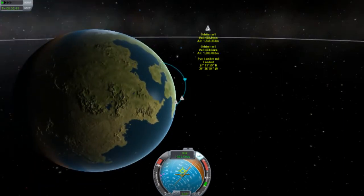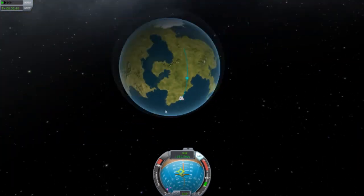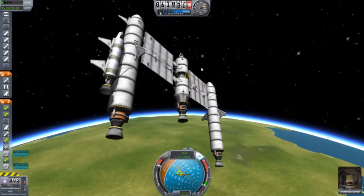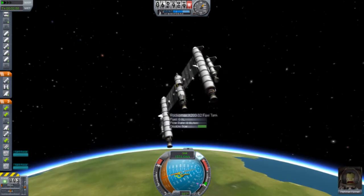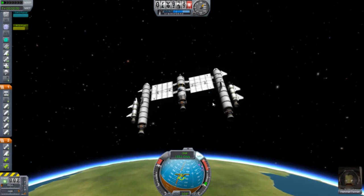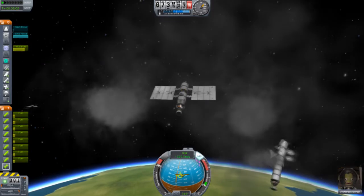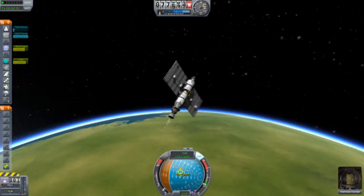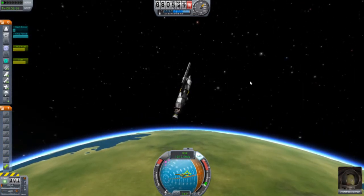Down there is Duna, with all the things that I've landed and orbited around it. Duna is an awesome planet. Now we can complete this thing easily. We're going to separate everything - three, two, one - come boomzai! Get away from it before we get hit - excellent, that's what we wanted.